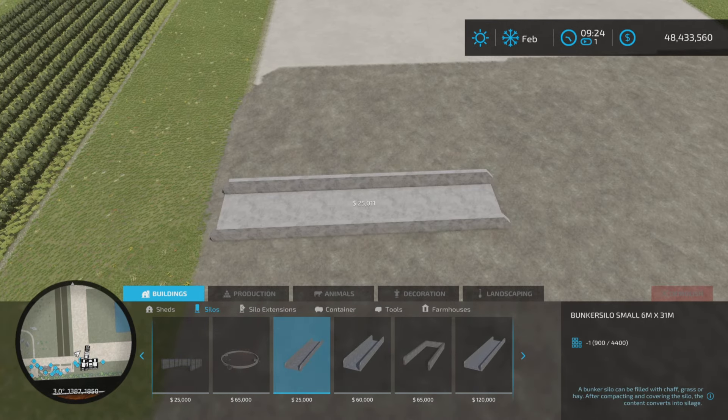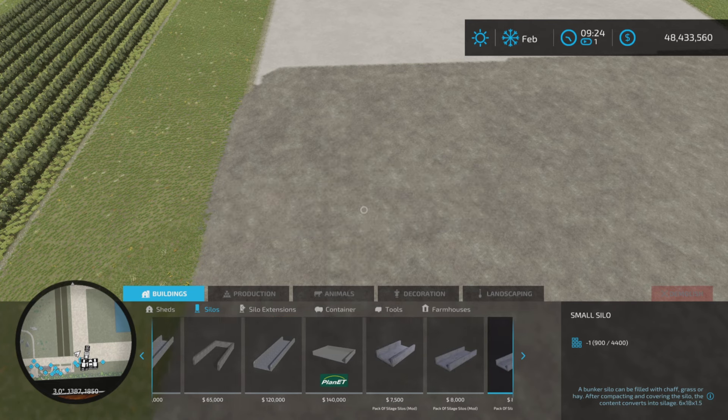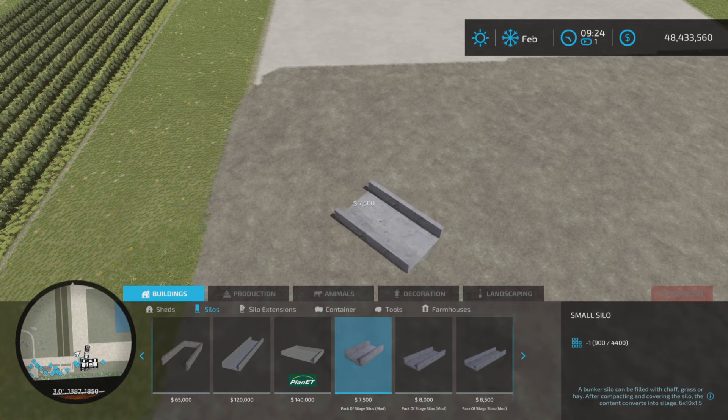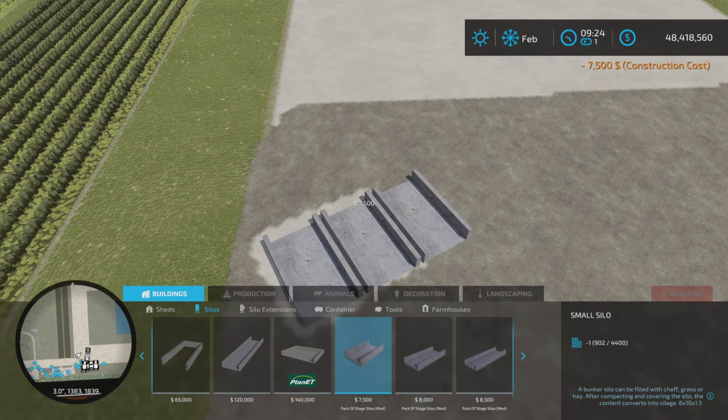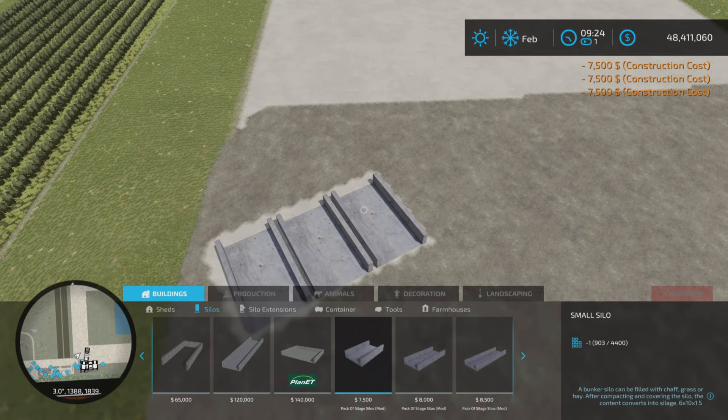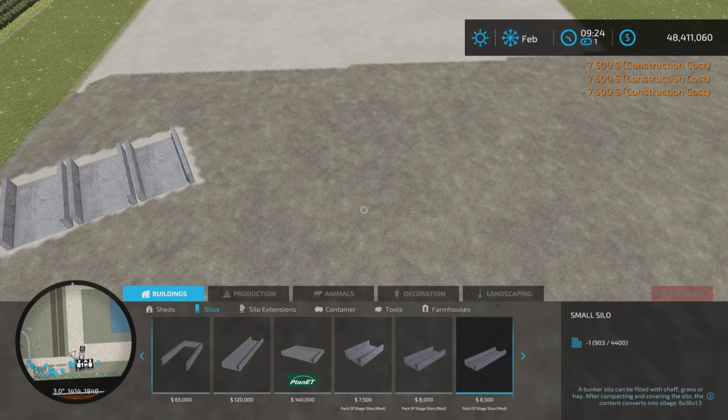For example, Base Game 1 here only goes in this orientation — that's it. But this pack of silos you can put at an odd angle, and even if you do, you can snap them together. I think that's really cool, and they all do that.